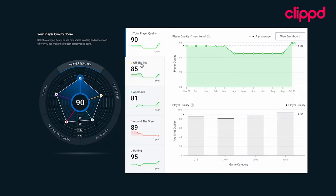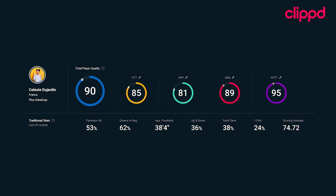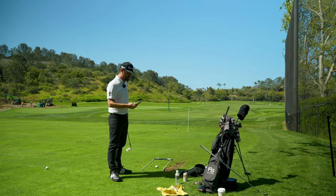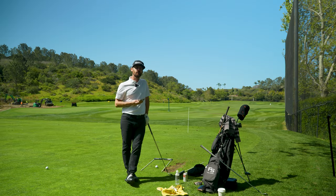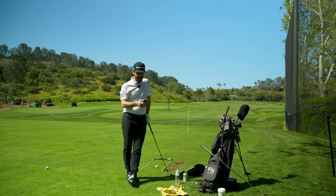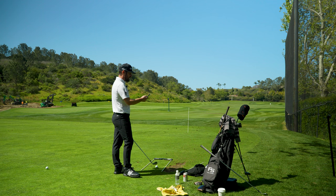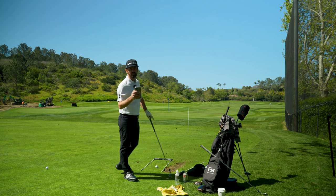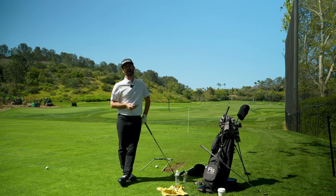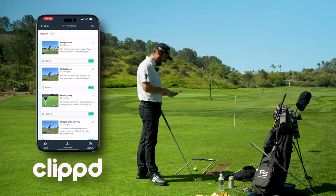One of the things you've seen in these videos is that I've got Clipped on the side of my hat. It's a data collection tool where you input your data and it gives you feedback on you as a golfer, telling you where you can improve and what to work on. If you get into the app itself and go to 'Add Practice,' this is something I'd suggest you do if you're basing your game off the data — the strengths and weaknesses you're seeing.